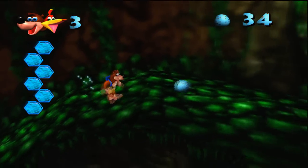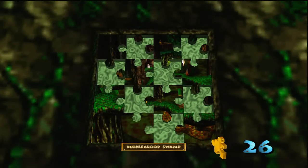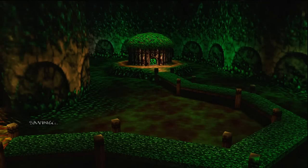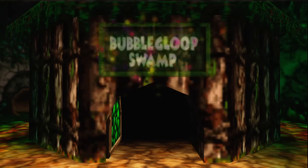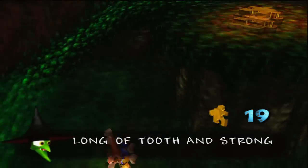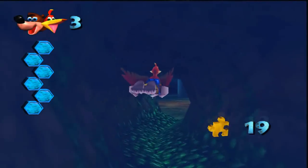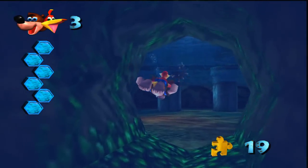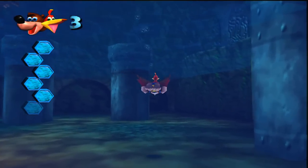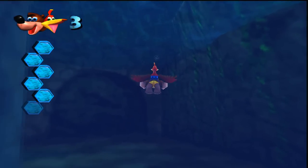Since we've done that - our second time talking to Brentilda - we can come up here and open up our fourth world, Bubblegloop Swamp. If you compare it to Clanker's Cavern, I would say it's much easier. I might have made Clanker's Cavern look easy, but a lot of people mess up and give up there because there's so much underwater stuff. If you've made it past Clanker's Cavern, Bubblegloop Swamp will not be a problem at all.